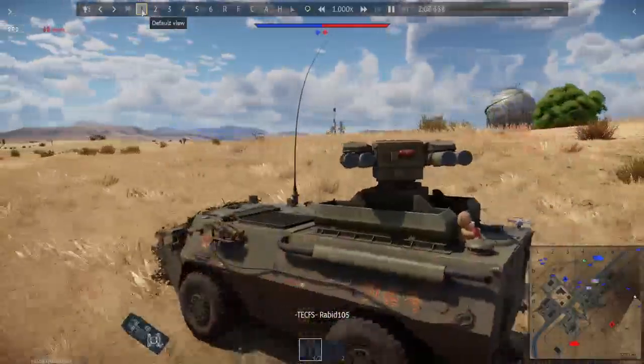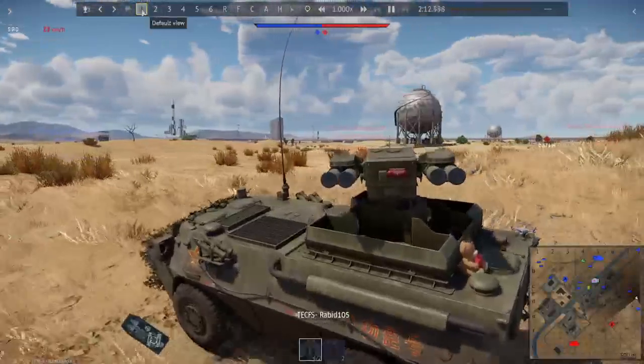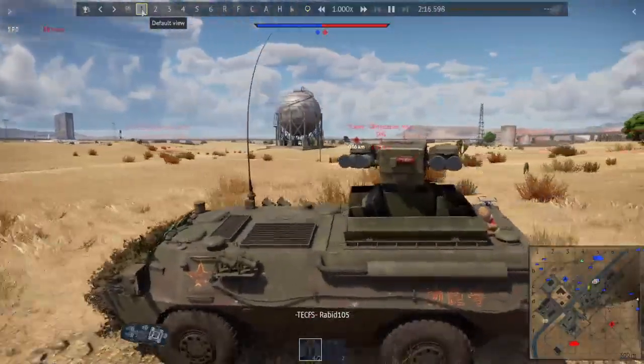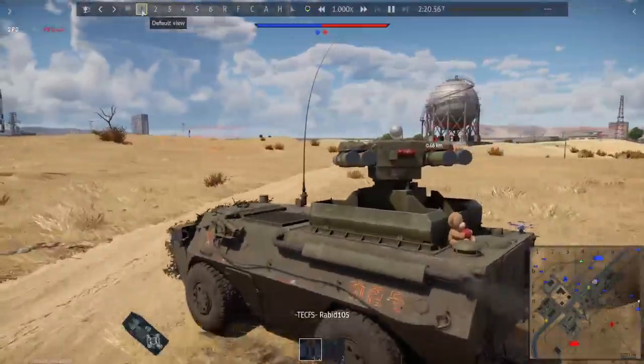The AFT-09, on the other hand, does actually have pretty good launcher depression. It has thermal imaging. Unless you're firing something with good explosive filler, you can't actually kill it through the launcher. And you also have thermals, so you can just spot this guy over here in the SPG.